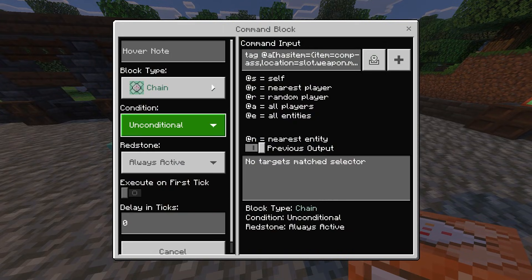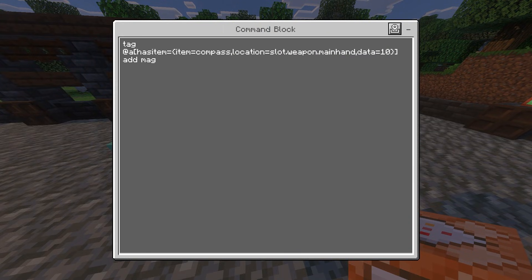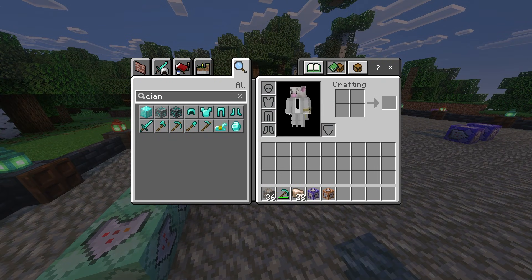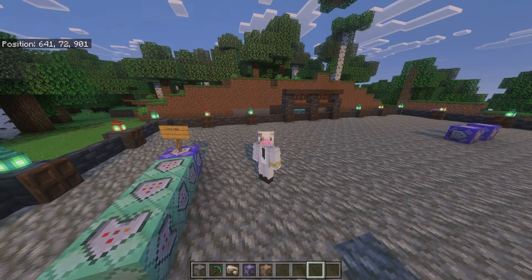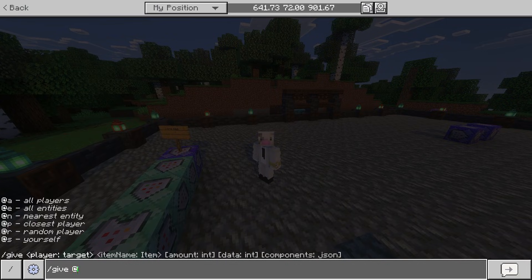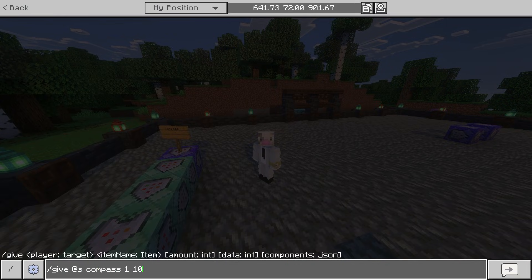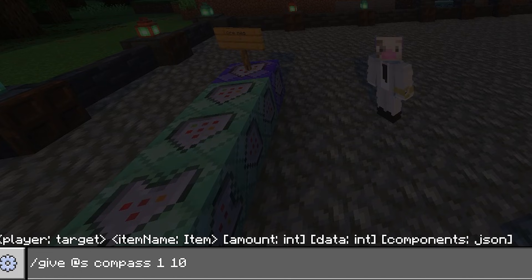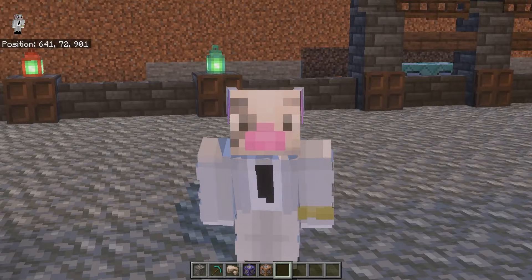The second command block is a chain, unconditional, always active. And this one is: tag @a[hasitem={item=compass,location=slot.weapon.mainhand,data=10}] add mag. What this is doing is tagging the person who has a compass in their main hand with a data tag of 10. The data tag is very important — don't go into the creative menu and search up compass. You want to type in chat: /give @s compass 1 10. The number one means you get one compass and 10 is the data.